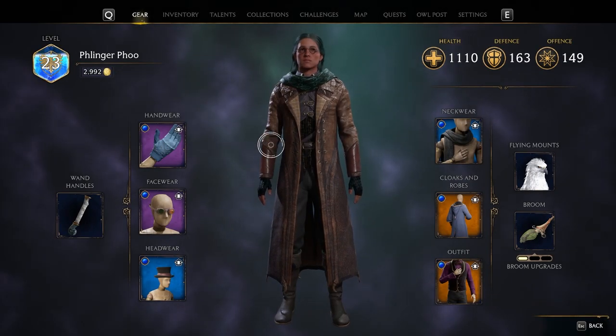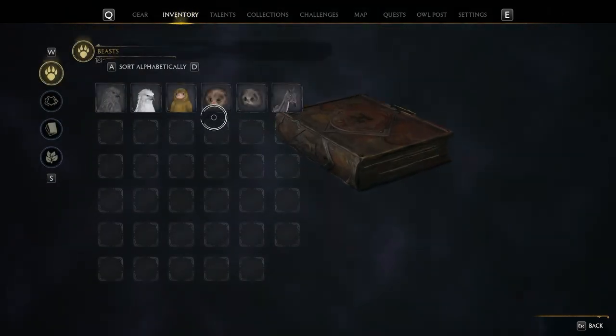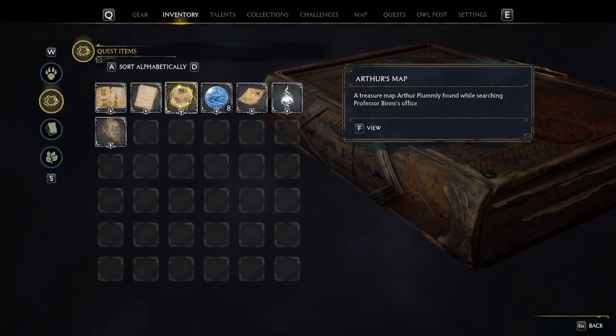If you have been up to the Owlery, you can head up there sometime during your main mission and then you'll get an item in your inventory — a map — that takes you to this one right here.